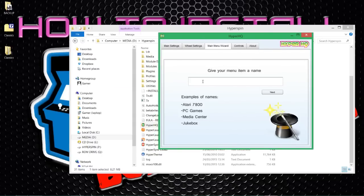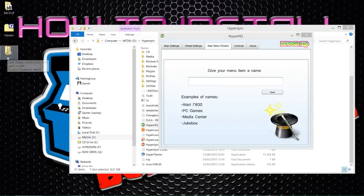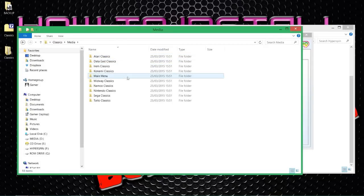Now this is imperative. We need to tell HyperLaunch, HyperHQ, and RocketLauncher what the actual system is called. In theory you could name it anything, however there are implications further down the line. This part is imperative to have no complications and make life easy for yourself. Not only must you spell it correctly and give it the correct name, but the capitalization, punctuation, and spaces all have to be in the exact same place. Once you know how to do one system, it's basically exactly the same setup for all the rest - you just give different names.